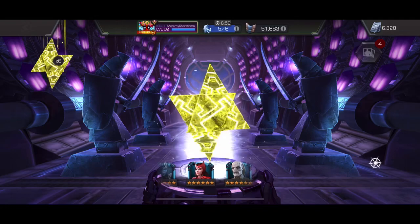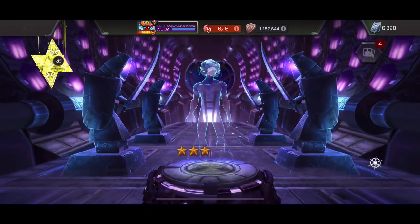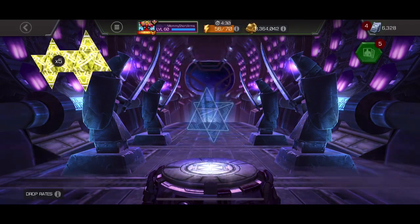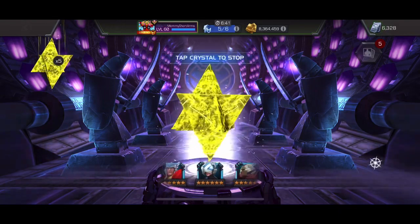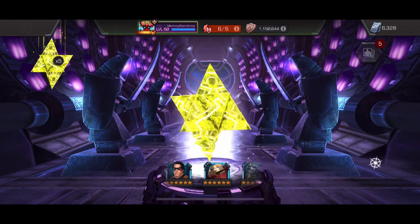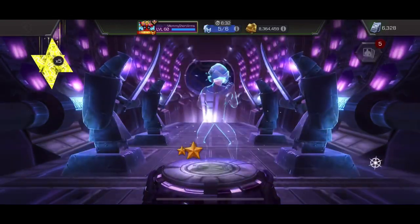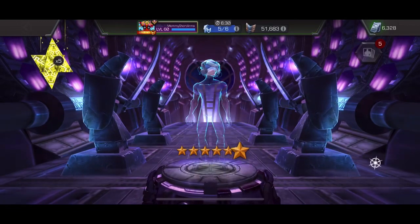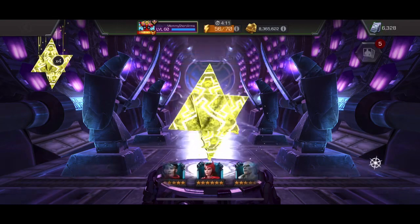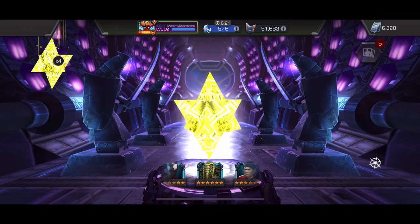Next crystal — what do we got here? Thank God it's not Groot. It's just more sigs on Professor X. I don't play Professor X much. I know he's going to be a global attacker in the next two seasons, so maybe it's time I invest in figuring out how to use him best, because clearly the game wants me to have Professor X as high as possible. I don't necessarily want Professor X that much, but Kabam wants me to have Professor X that much.